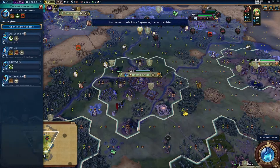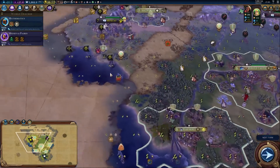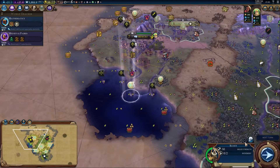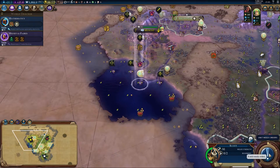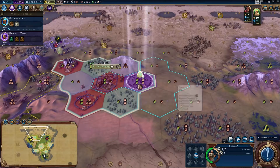Military engineering is done — let's get Maths because it's now boosted. Plus one movement for naval units, but we don't really have any. I possibly need to do some exploring. Scout face, can you go exploring? I'll set you on automatic — just go wandering. I know people will frown at automating exploration but why not? Just go wandering.